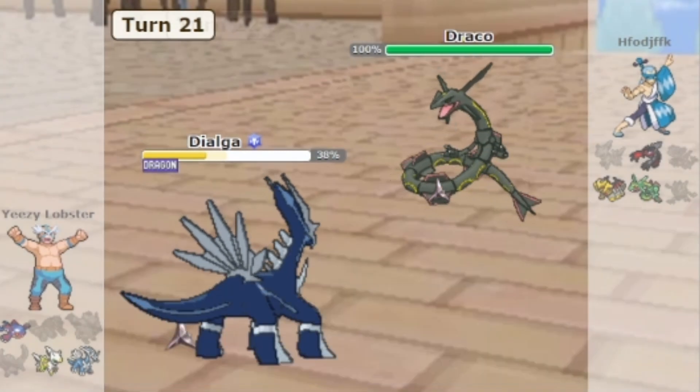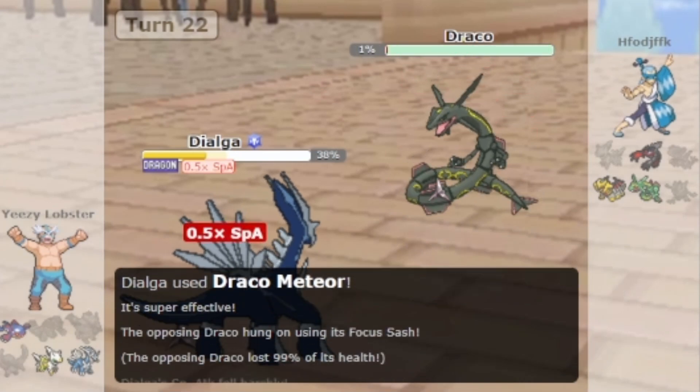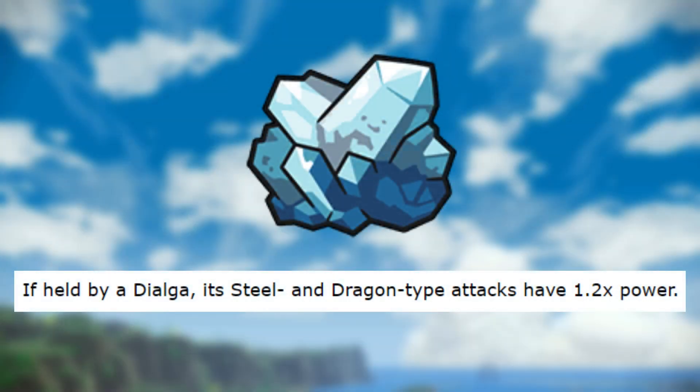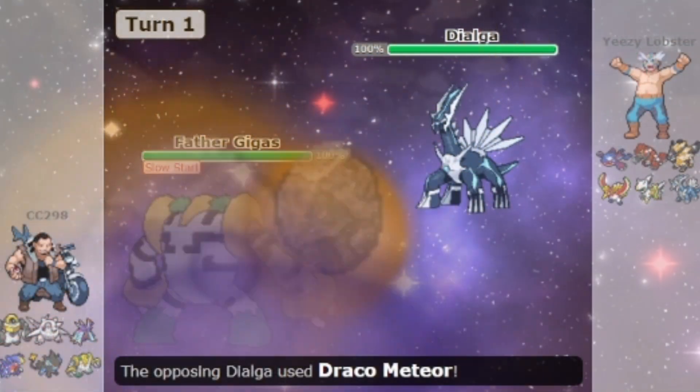So Dialga doesn't really use its Attack stat, so you could consider this a buff, right? It's actually a nerf, because to use the Origin form, you are forced to use the Adamant Crystal item. This means that if you want to use the Origin form, you cannot use other strong items like Choice Specs to increase Dialga's damage output.